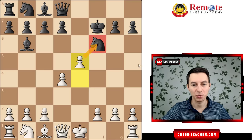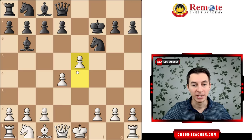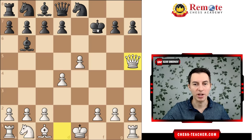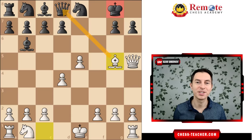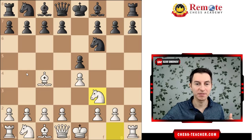After you play pawn e5 attacking the knight, knight d5 is not an option because of queen f3 with a massive attack. This diagonal is controlled by the queen, so the knight can't go there. If black plays safe and retreats the knight, you play queen h5 — checking the king and attacking the pawn. After the king goes back, bishop g5 nearly traps the queen, leaving black with a significant material deficit and basically time to resign.